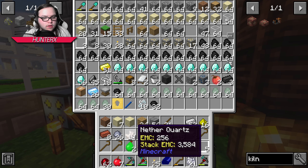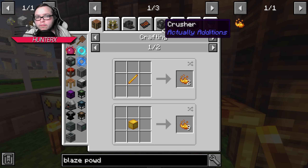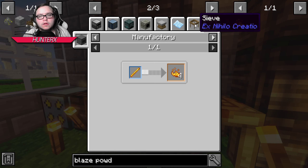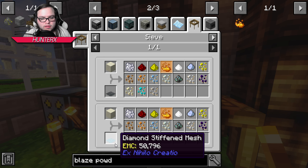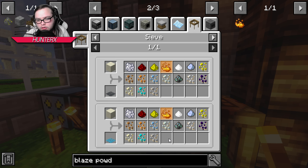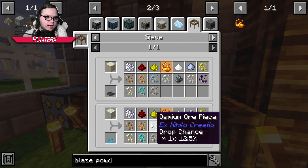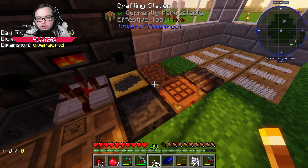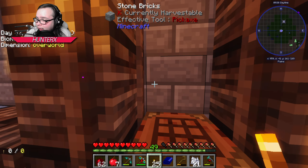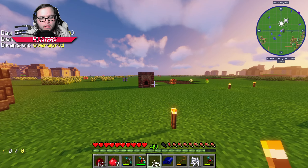I really want blaze powder. In between episodes I'm gonna look into that. I'm assuming I can get blaze powder from sifting with diamond meshes. Blaze powder is a 5% chance with iron mesh and a 10% chance with diamond mesh. I'm trying to think of the best way to get a bunch of dust — vein mining with a sledgehammer might be our best option.